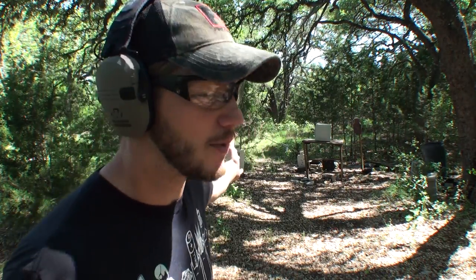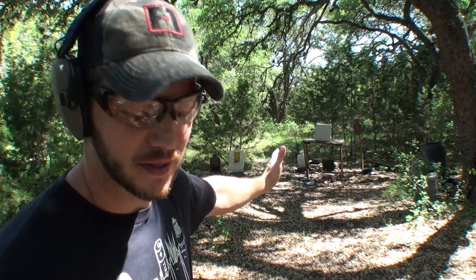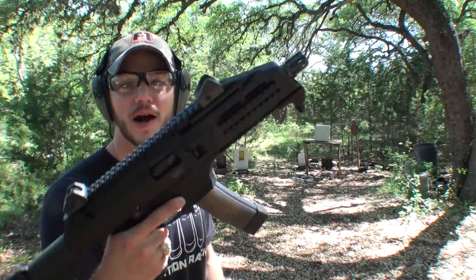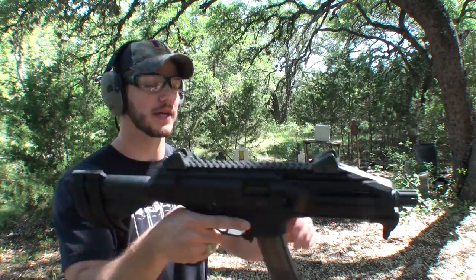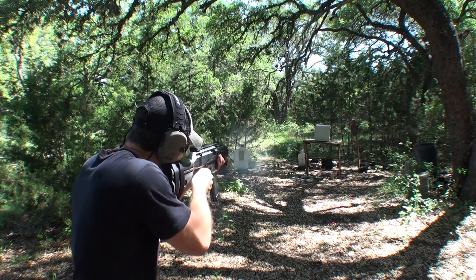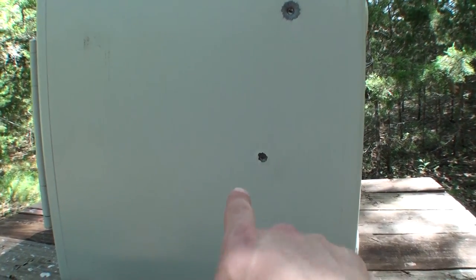I have this safe turned sideways first. I just want to see if a .22 long rifle will even go through the metal. It did go through the outside layer — there's our bullet right there, came through, hit the wall, and dropped down. Will a 9mm hollow point out of the CZ Scorpion do the same thing? It knocked off less paint on the outside, which is kind of interesting. I assume it's because the 9mm is going faster, so it just punched through instead of slowly bending the metal and knocking all that paint off.